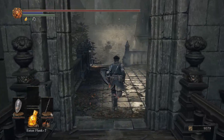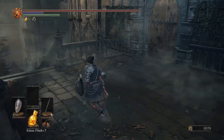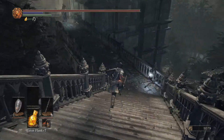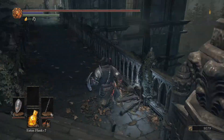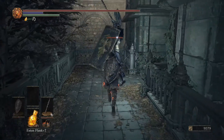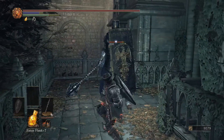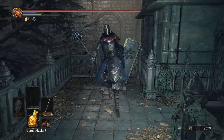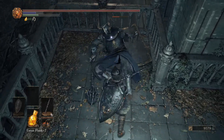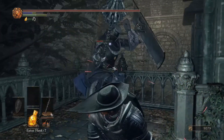Basically, you just want to go to the Dancer bonfire, climb the ladder, and go straight to the left. Once you go through that archway, you can summon and be invaded, so just be aware of that. You're going to deal with Cathedral Knights and Puss of Men mostly — some Thralls and a couple of Clerics, but that's more or less all you're going to fight in this area.